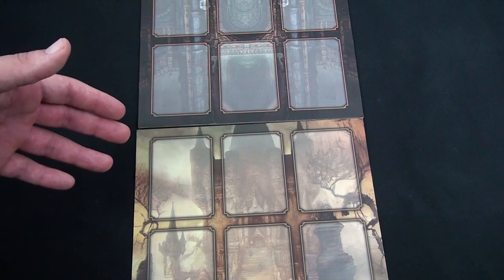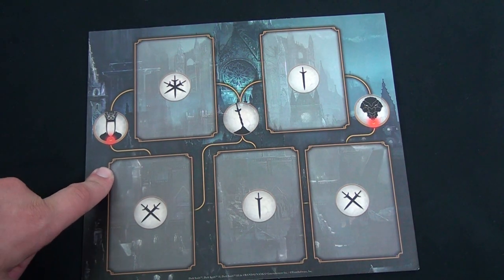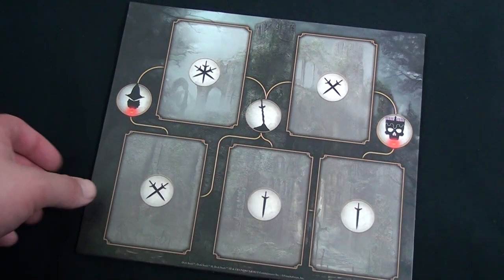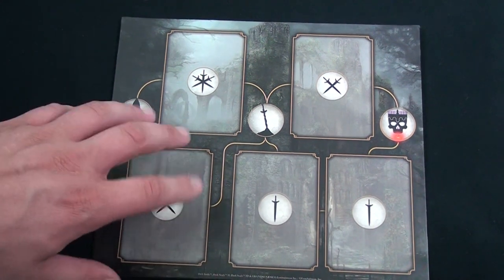Next up is this double-sided board. There are two bosses pictured on each side, and you get to choose which two bosses you want to face. For this demonstration I'm going to be using this side, but of course you could also choose two different bosses.